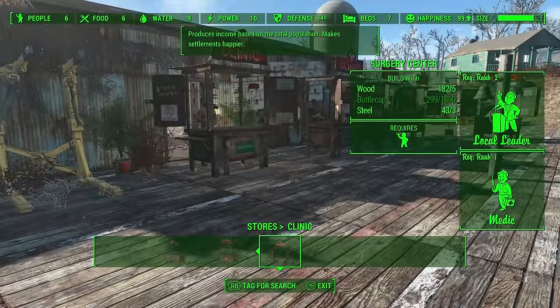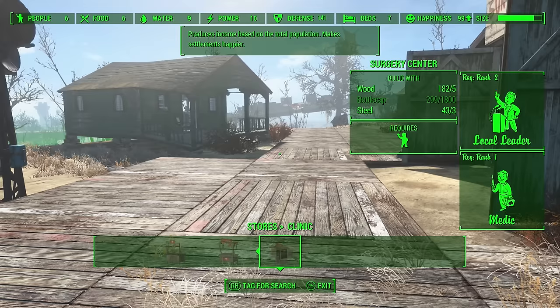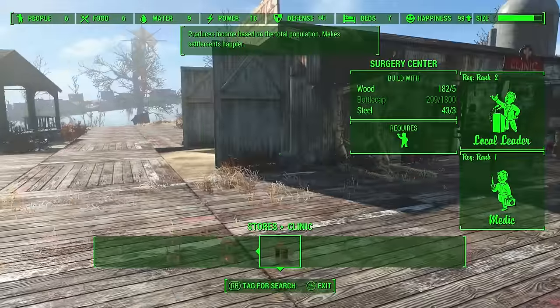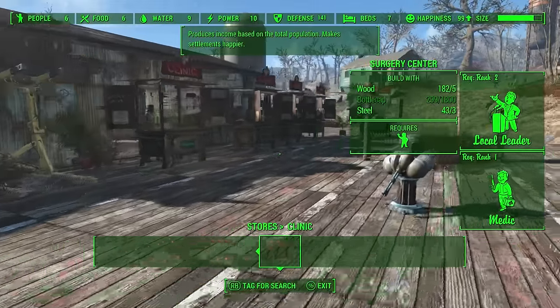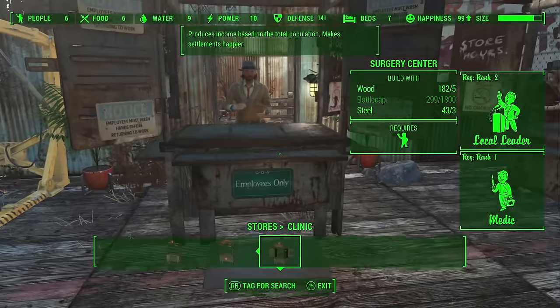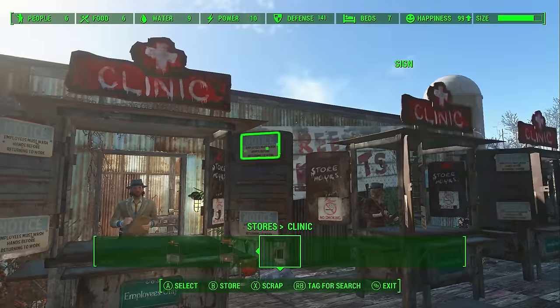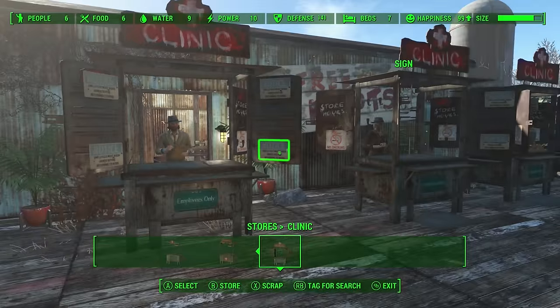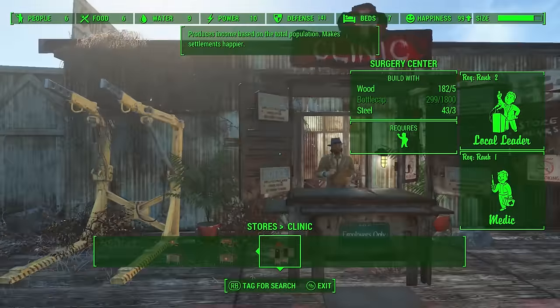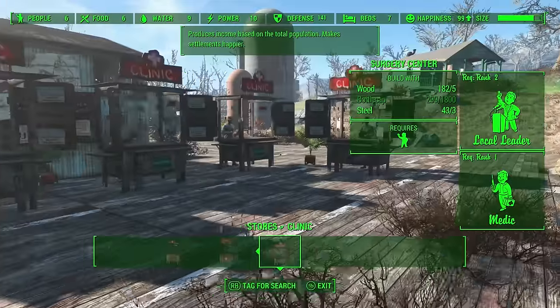A couple of other things: some people say you have to have your settlement size at a certain limit — you can see mine is fairly close to the build limit but I don't think it makes any difference. I've also seen people suggest that having signs makes happiness go higher — I don't think that's true, but I built signs mainly because I was bored and wanted to use up metal.